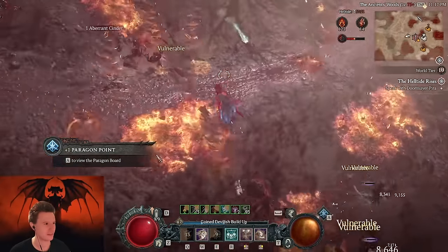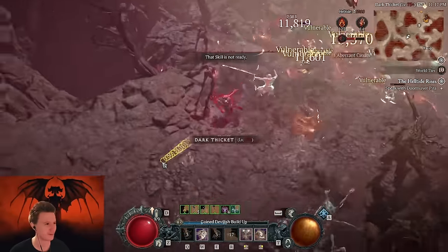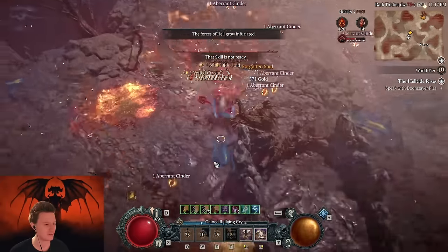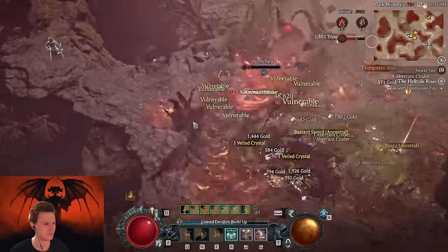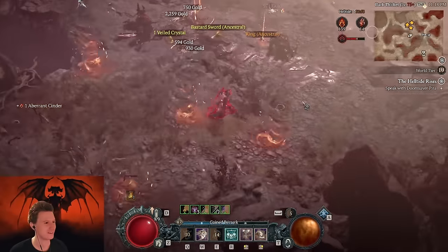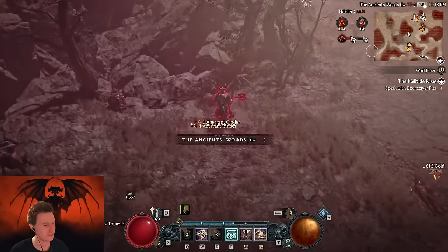You can see here how we just go through the Helltide, just lunging striking to everything, and it basically just auto-teleports you. You also have charge — I mean you can press your other buttons — and the cool thing is we are playing hectic at the moment so we can reset our cooldowns too. Man, this is just so cool. See how many items we're getting — chop chop. It also gives us fortify all the time.